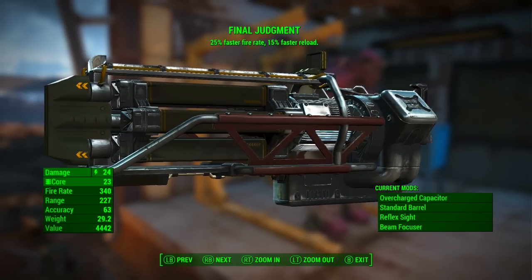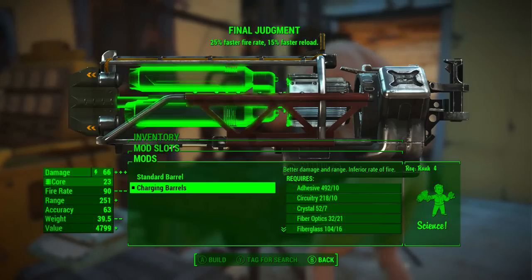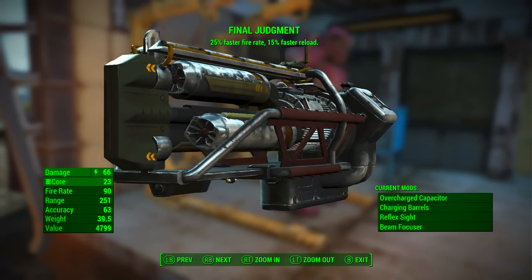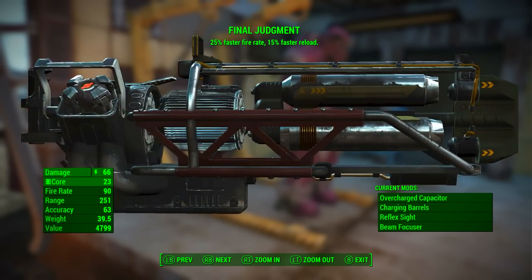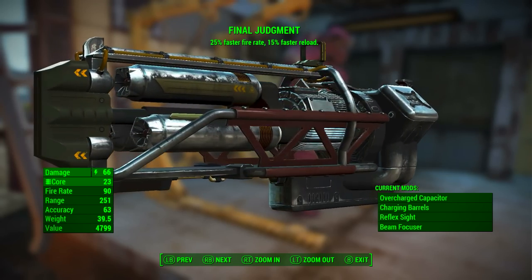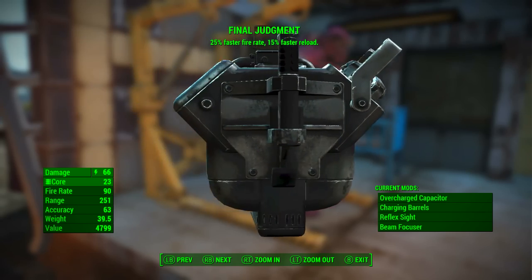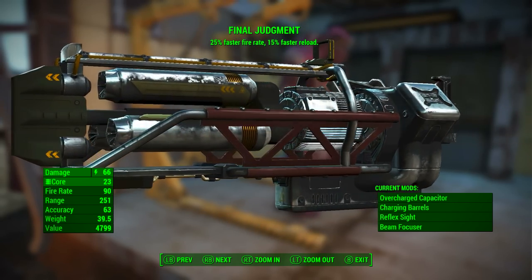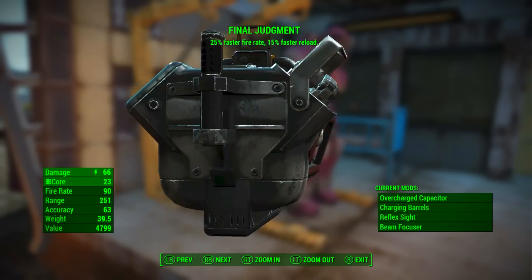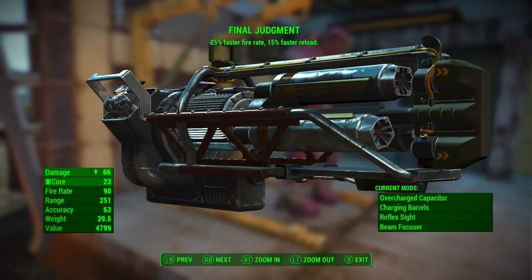Take note of that rate of fire, and now we will apply the charging barrels to Final Judgement. The charging barrels offer better damage and range but an inferior rate of fire. With the charging barrels, Final Judgement has a base energy damage of 66, still uses fusion cores, fire rate drops from 340 to 90, range increases from 227 to 251, accuracy remains 63, weight increases from 29.2 to 39.5, and value increases from 4,442 to 4,799. The legendary effect of 25% faster fire rate and 15% faster reload remains.